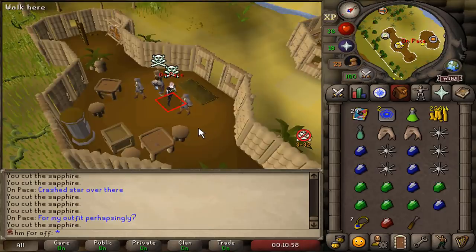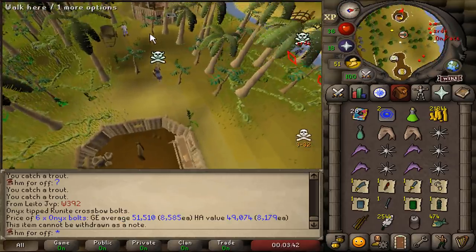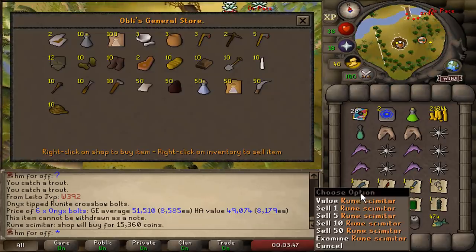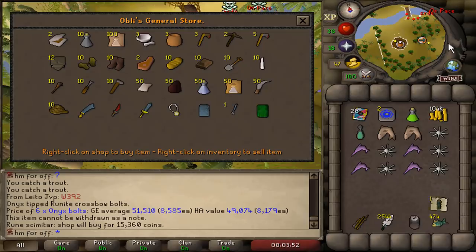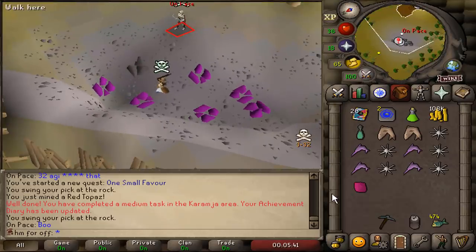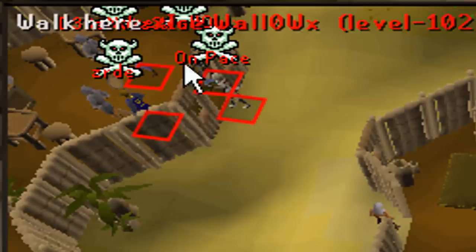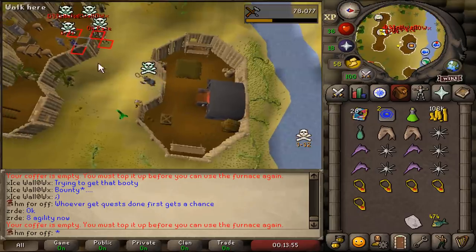I've been scouted already — I didn't get the opportunity to do anything before getting scouted. One great thing about Shiloh Village is we can sell items to Oboli here for increased prices. We made 108k GP. Another benefit: we can mine gems here. All these mains have hunters but none of them have the quest done, so I'm just running free while they're all questing.